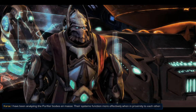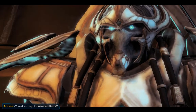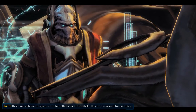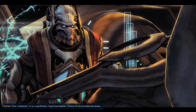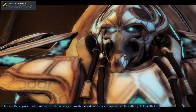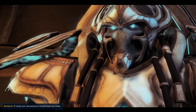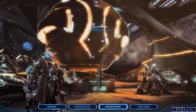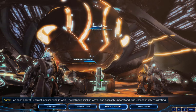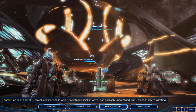I have been analyzing the purifier bodies en masse. Outlying protocols can be offloaded to unoccupied cores — they're smarter together. The data web was designed to replicate the sense of the Khala; they are connected to each other, but Amon can't control them — cool. However, it is a synthetic representation — there is no emotional wave. The engineers who built them could not imagine how they could ever be seen as Protoss without the light of the Khala. For each secret I unravel, another lies in wait — this Xel'naga archive I can scarcely understand. It is unreasonably frustrating.